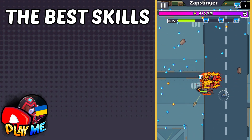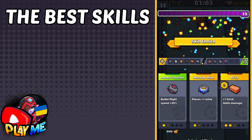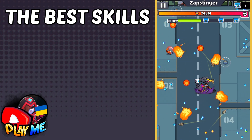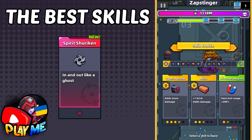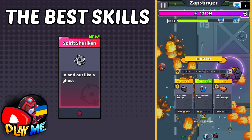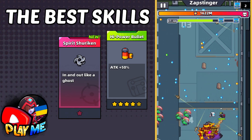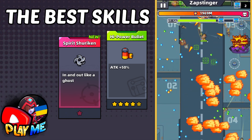Now about skills, guys. In the first minute, as always, you won't be able to die, so you need to choose and focus on the right skills. Focus only on Kunai and try to make Shuriken as fast as you can. Besides making Shuriken, focus on Power Bullet. These two skills are the best, and the faster you locate them, the higher damage you will do.